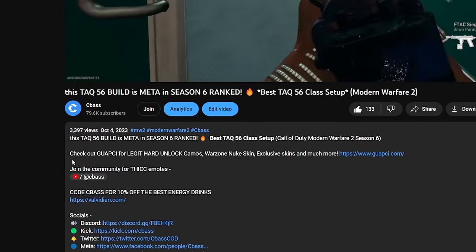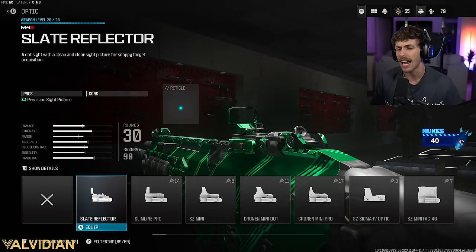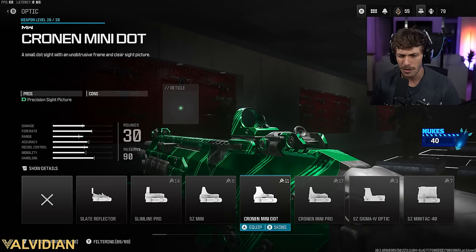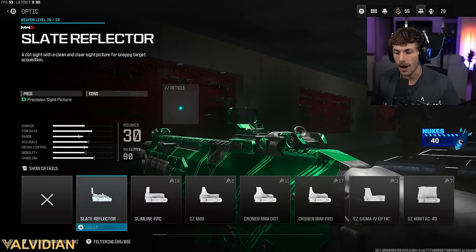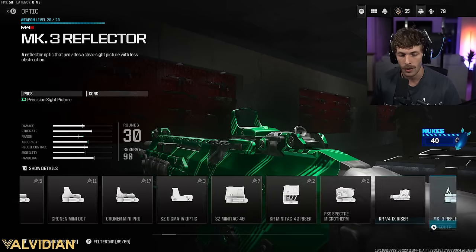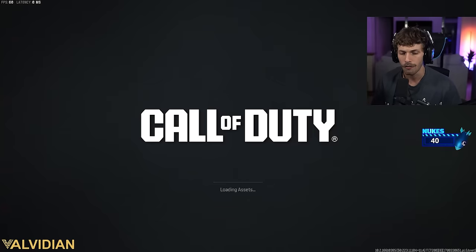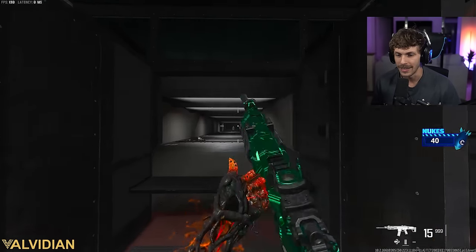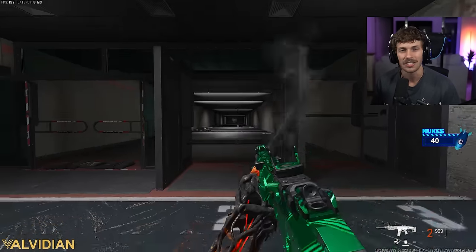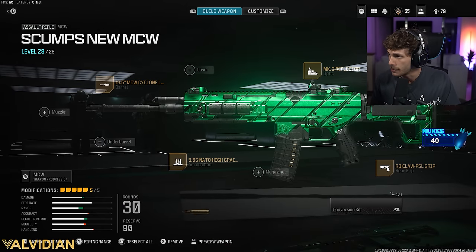The attachment Scump is running is an optic. I recommend sticking between the Slate Reflector or the Chrono Mini Pro. Lately I've really been liking the Slate, and the one Scump is running is the MK3. I love this sight — it feels like an elo from maybe Advanced Warfare. It makes the gun so smooth and satisfying.